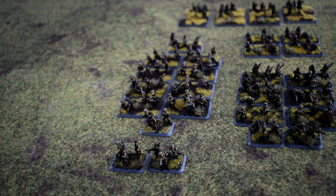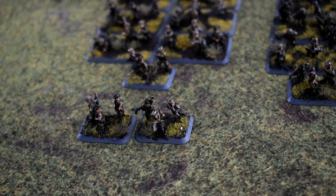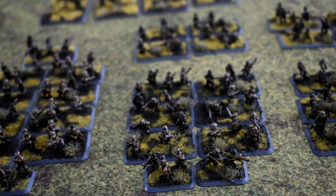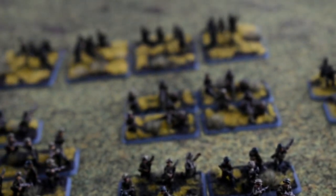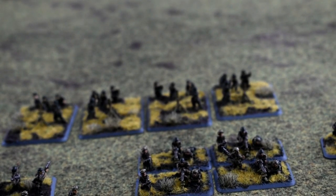Tom is bringing one formation: a Fallschirmjäger company — a pretty decent formation. We have the HQ, which is 2 SMG teams. 1st platoon is a full Fallschirmjäger platoon with Panzerfausts, so that is 10 teams. 2nd platoon is a short team of 7 with a Panzerschreck. 3rd platoon is just 7 teams with no equipment. Also in this formation are 4 Stummel mortars, 4 heavy machine guns, and 4 12cm mortars.